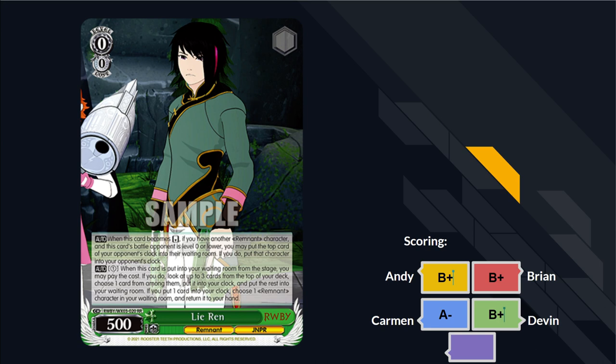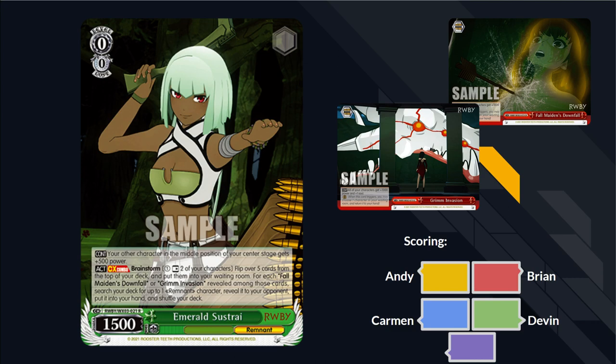Next card: we've got this Emerald, level zero. Your other character in the middle position of your center stage gets 500 power, and it is a rest-two brainstorm for five cards that only hits on the two Cinder combo gate climaxes. Very sus — it's a rest-two search brainstorm. Among us vibes: at this point in the show she's trying to infiltrate and play friends with the main group while being part of the bad guy team, hence the two gate climaxes. Emerald was the imposter.